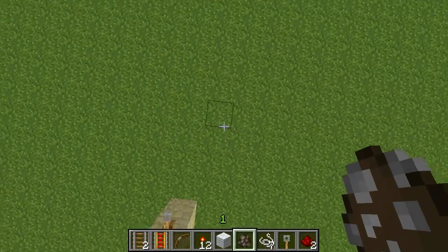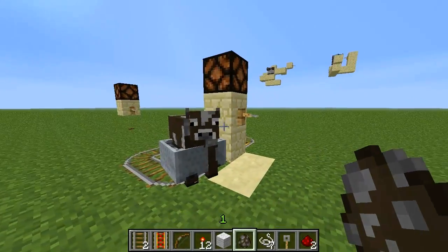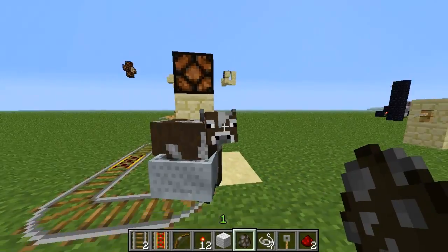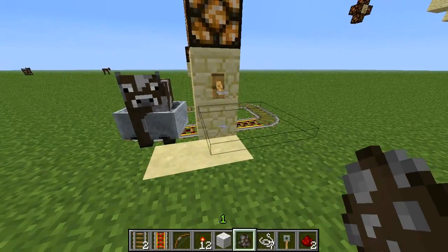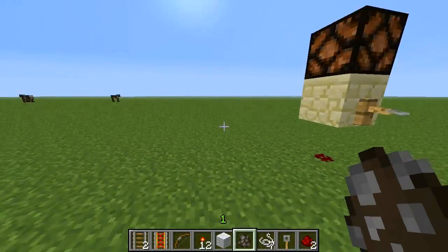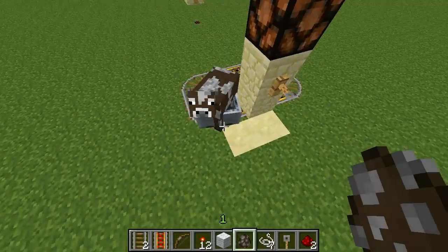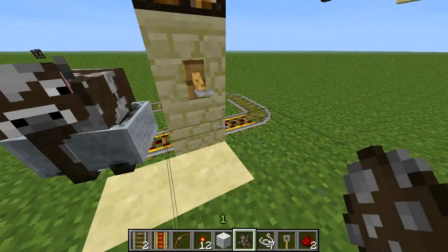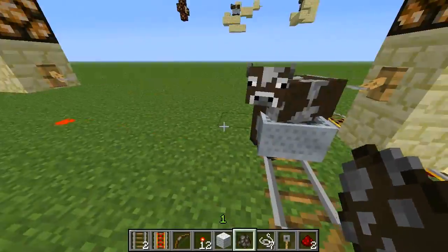Tripwires only travel 40 blocks, so that wasn't going to work. I thought of a way of taking the signal from one tripwire and somehow transmitting it to another tripwire, and then another, going on forever. The concept is: when a tripwire is triggered, a cow is moved and triggers the next tripwire.